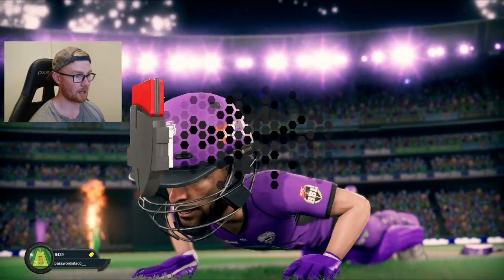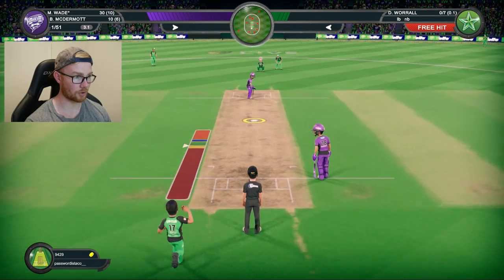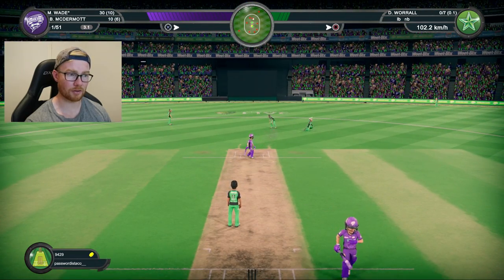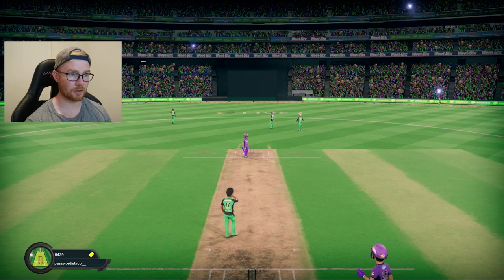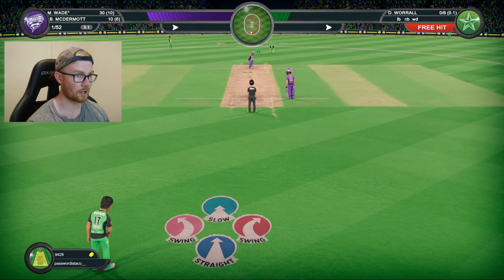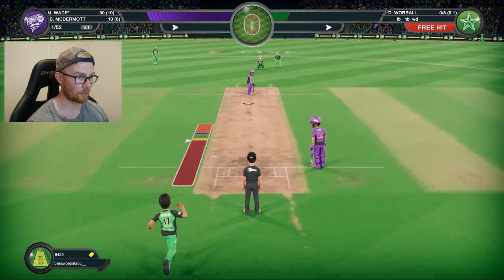We're going to get press-ups. Free hit this one — could probably go the distance as well. Let's go short actually. It's a good delivery — is it going to be a wide? It is — another free hit. This has been a disastrous start to Worrell's over. It's still only one legitimate ball bowled and eight has come off. Terrible scenes all around.